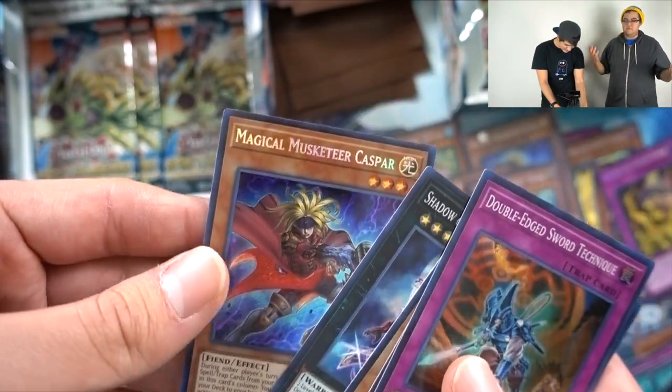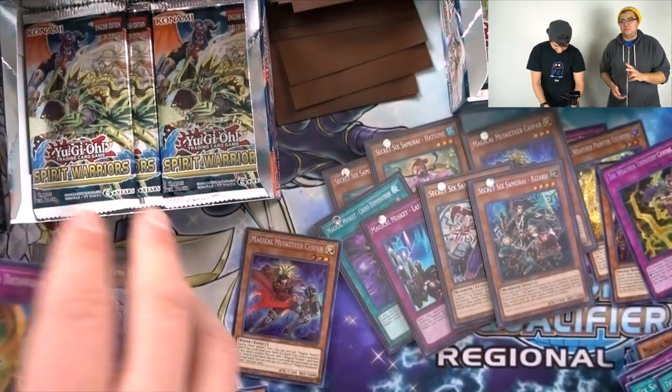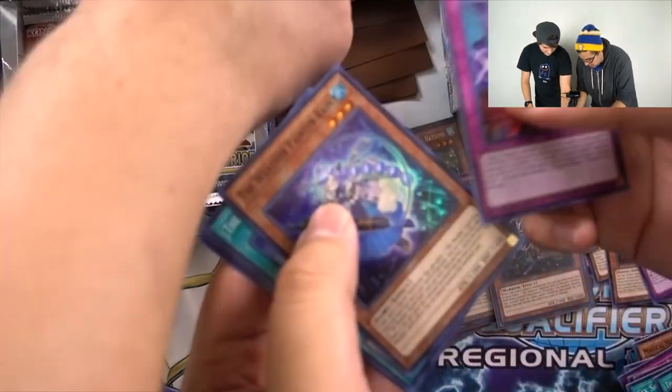Magical Musket Casper! Alright, we need one more. Dude, we're not even finished with either of these boxes — that's awesome. I mean, the likelihood of pulling two in a box... don't think so, but hey. Go ahead and sleeve this bad boy up.